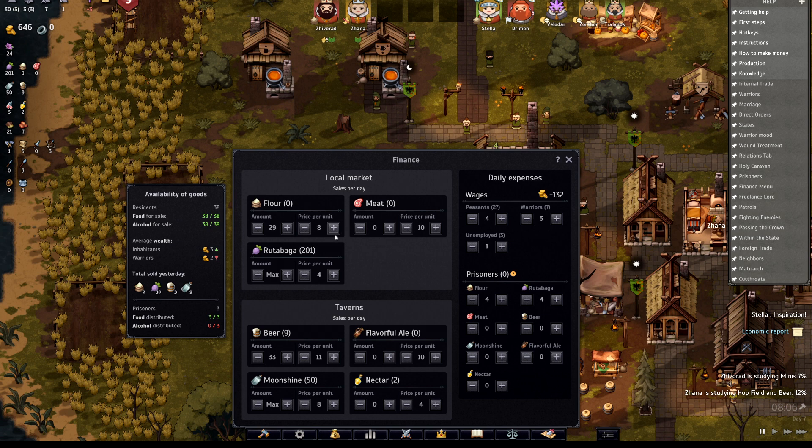So how much I have — flour, for six gold — I have as much rutabaga as I really need. I sell the crap out of my rutabaga. I sell my moonshine for eight units price.